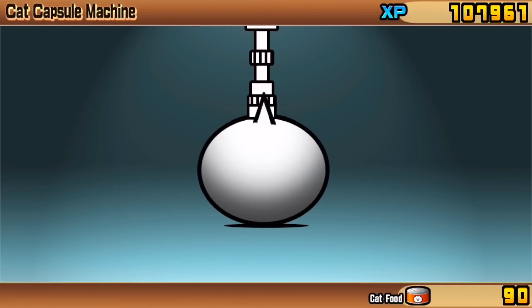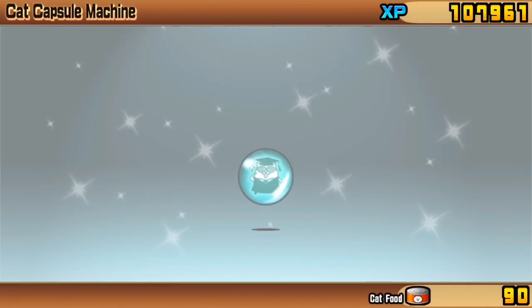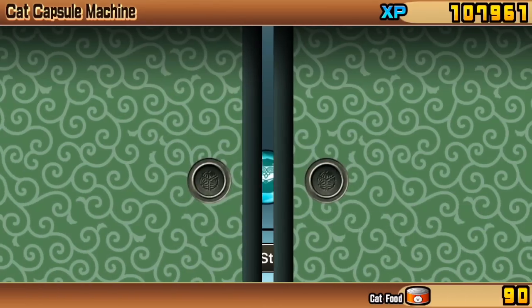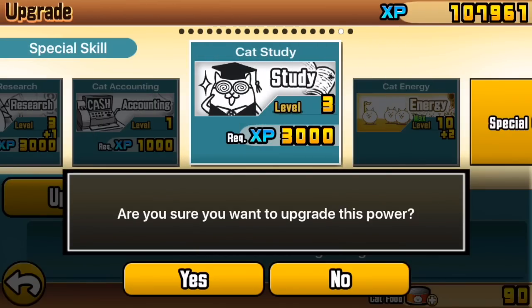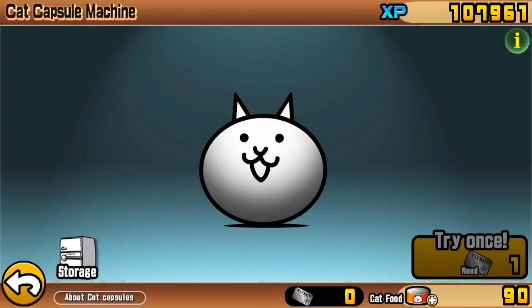And now for the final ticket. The cat spins around and it opens — Cat Study, excellent! Cat Study, level 3 plus 1, gives us more XP when clearing a stage. Very useful.